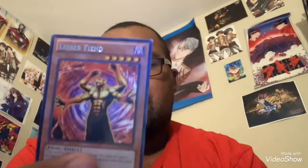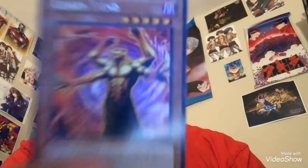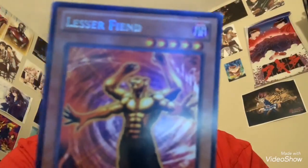It's time for Censored vs. Uncensored. First, the monsters. The first monster on the list is Lesser Fiend. Here's what he looks like here in the U.S., and here's what he looks like in Japan — looking like Satan with four arms.